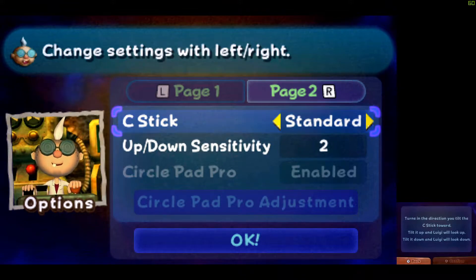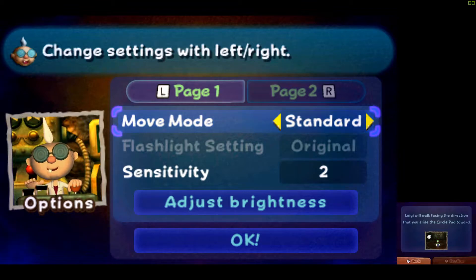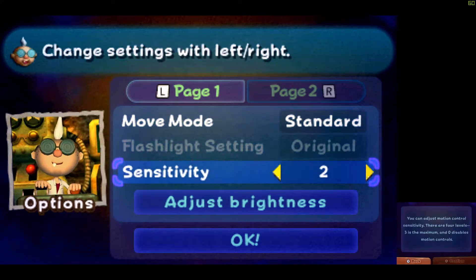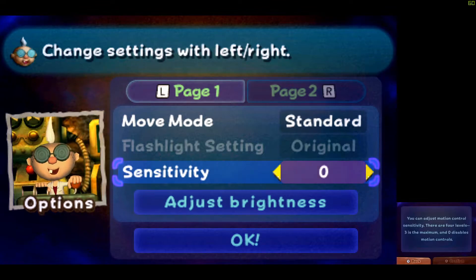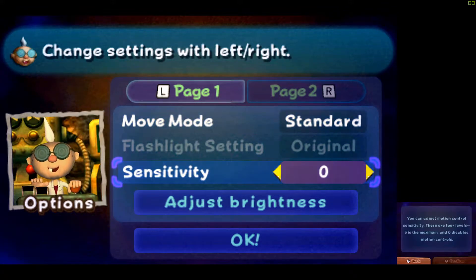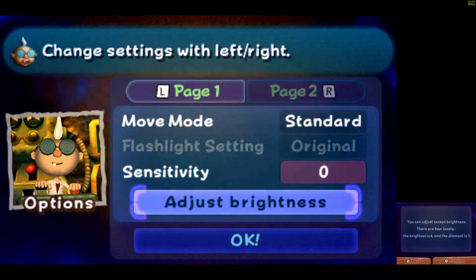Looking at the settings — this is the 3DS version, so it's probably very different if you've never played this version before. I want the sensitivity down to zero because I'm playing this on Citra on PC, which is a 3DS emulator. I've played through it on an actual 3DS before and I have the cartridge, but I can't capture 3DS footage, so I'm playing on the emulator. I can't get gyro to work though, so I have to turn the motion controls off.